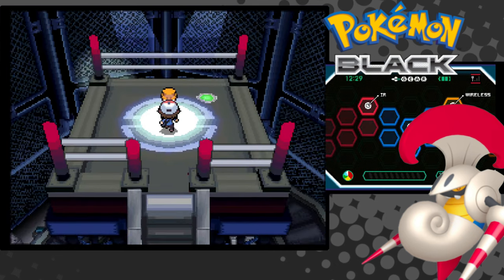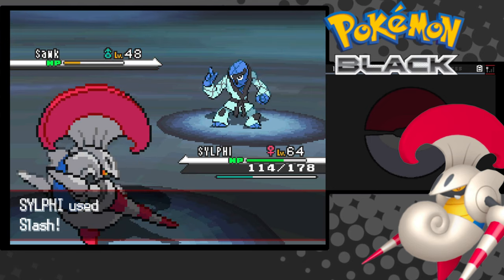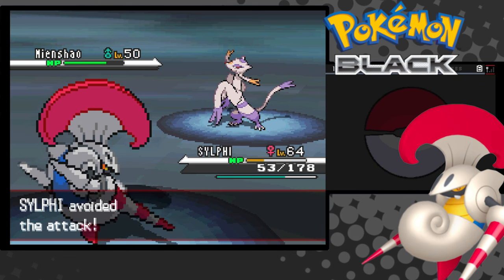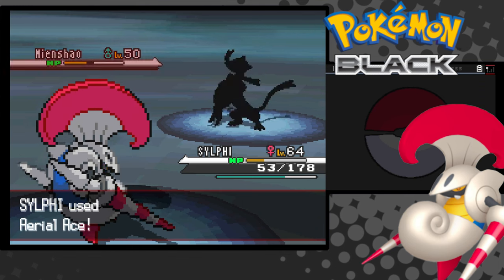I take on Marshall first. He throws out a two-hit. I go back and forth with Sawk until I win. Conkeldurr is a two-hit, and Mienshao misses a Jump Kick, giving us the win.